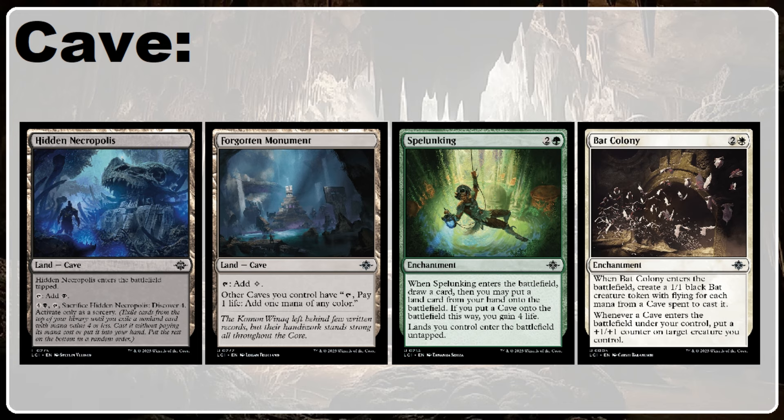Very recently with the Lost Caverns of Ixalan, we saw how the new cave land subtype can really have an effect on getting the juices flowing for us brewers out there, and very often can lead to interesting budget concepts. Behind the scenes, I probably put in like 12 or 15 hours trying to make different versions of this deck, both budget-friendly and effective. And sadly, I just never really got there, in large part because caves were just introduced in Lost Caverns and often it's the second or third iteration that really starts to get interesting.